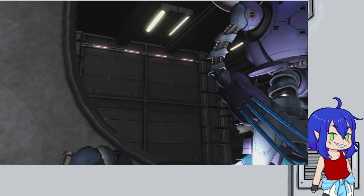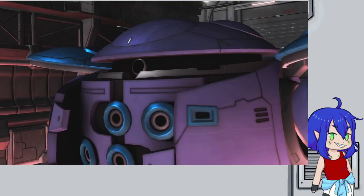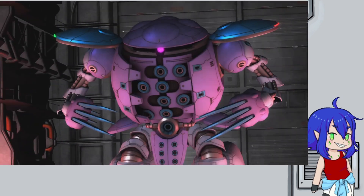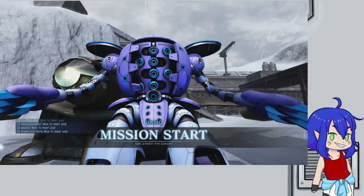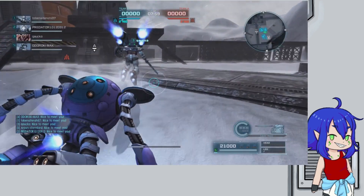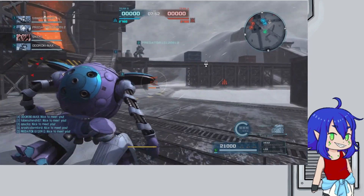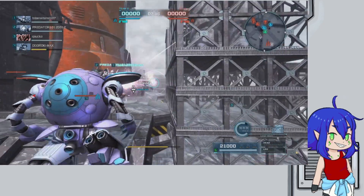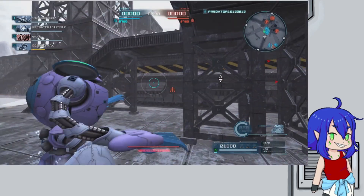We've got another fun one today - the Kapool, which I love but don't use enough. When the Kapool first came out I looked at it and thought it's perfect, I want this. It's got a set of missiles in the front that stun when they stack, a beam gun that stuns when it stacks, and fun melee with weird stretchy arms. Mine is actually in my Juni colors - I've got a bunch of suits still in those colors because they're fun and I just forget to change them.